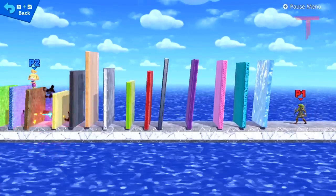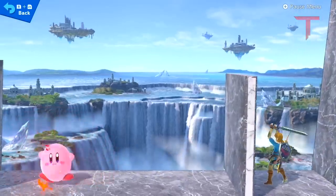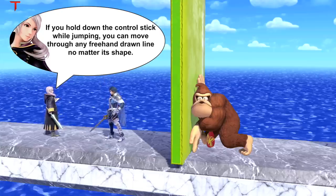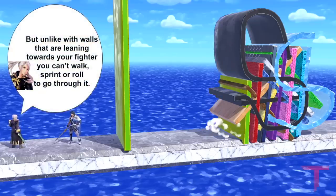Projectiles can also fly through walls leaning towards them. And what's more, if you hold down the control stick while jumping, you can move through any freehand drawn line, no matter its shape. But unlike with walls that are leaning towards your fighter, you can't walk, sprint, or roll to go through it.